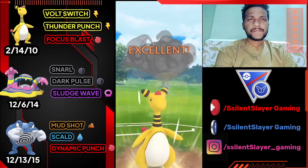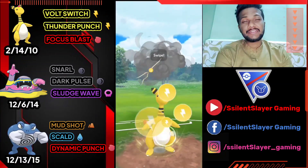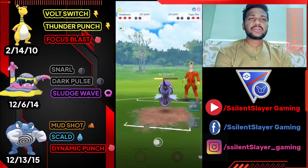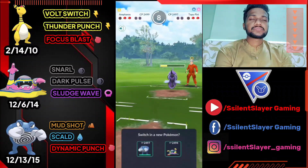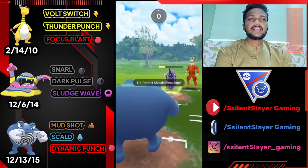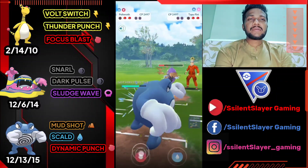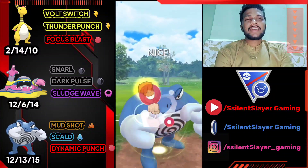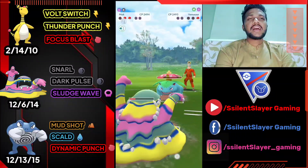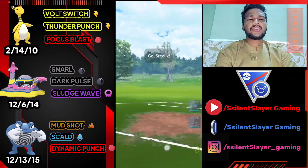Tapu Fini is gone — that's what I thought. They used their shield. Let's bring out Poliwrath. I hope it's not a Charm-type attacker. It's Surf — because Tapu Fini can use Charm-type attacks and that puts away like Fire-type Pokémon as super effective. Let's use Dynamic Punch. Opponent just surrendered because they can't win — GG for us guys.